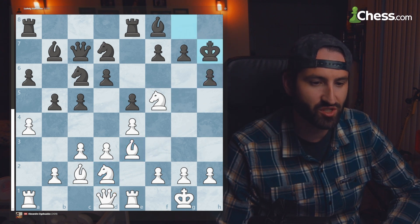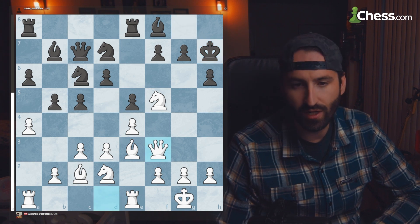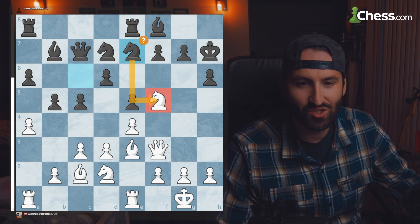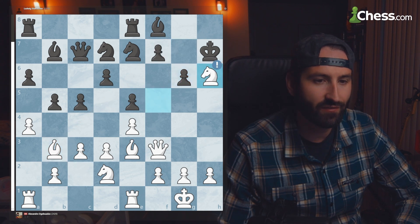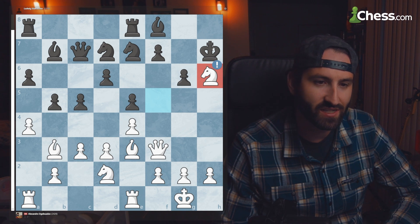After H6, the bishop comes back. The king moves to H7 and we get queen to F3. At this point, black tries to get rid of the killer knight, but it's just too late, because bishop to B3 is attacking this piece. And then there's the knight sack on H6, opening up the rest of the kingside attack.